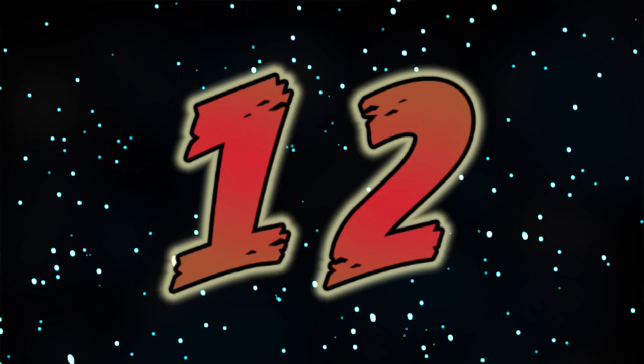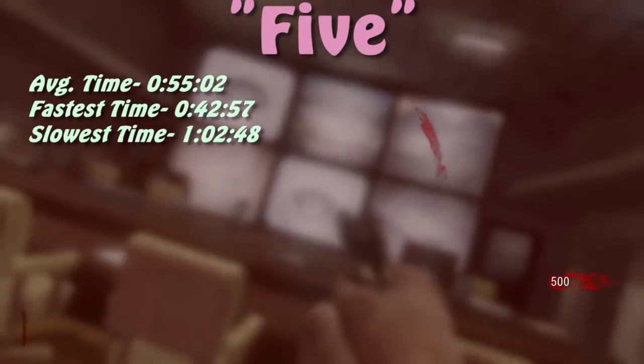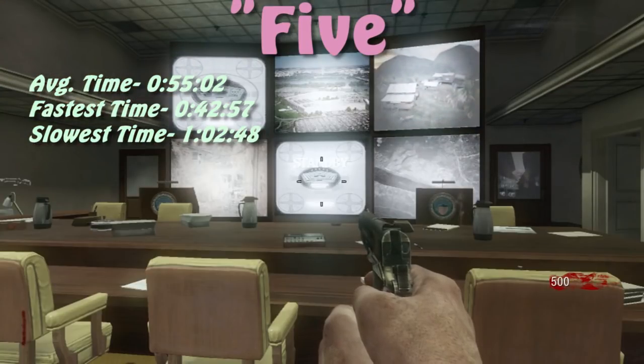At number 12, the 12th longest surviving map without touching your controller, is Five at about 55 seconds. You spawn right in the center of the starting room, so it takes longer for zombies to reach you no matter where they're coming from. The only way to get a fast-ish time is if there's a large concentration of zombies coming from one barrier, breaking through the glass faster.